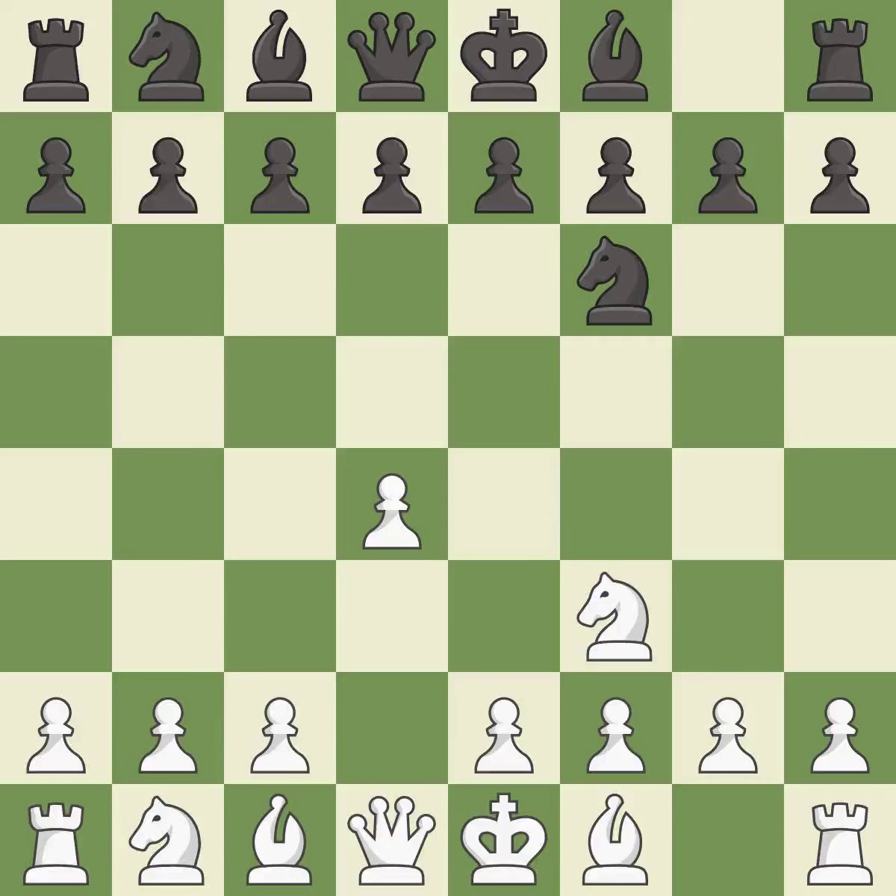NF3 develops the Knight toward the center, gains more control over the E5 square, and strengthens the D4 pawn. D5 gains space in the center and controls the E4 and C4 squares.